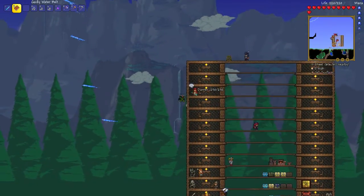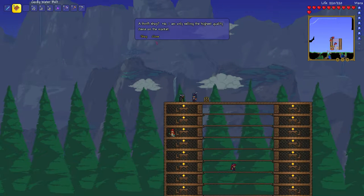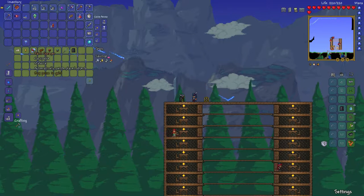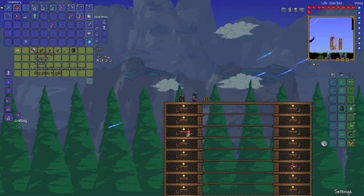The paint sprayer can be bought from the traveling merchant sometimes when he has it. When he has the paint sprayer, you can buy it for 10 gold pieces. This will allow you to spray some paint on objects. I could not buy it and show you because I didn't have the gold, but at least I can show you that he actually sells it.